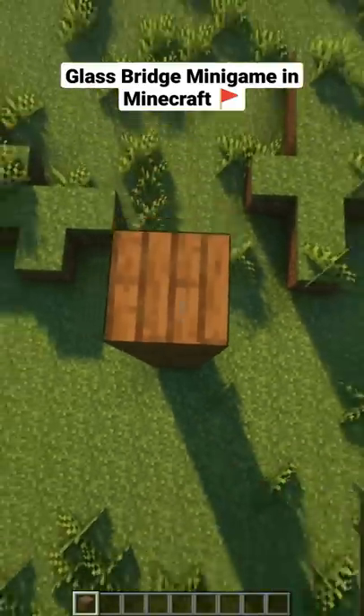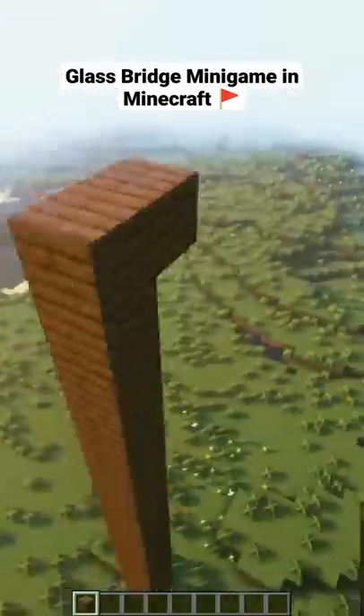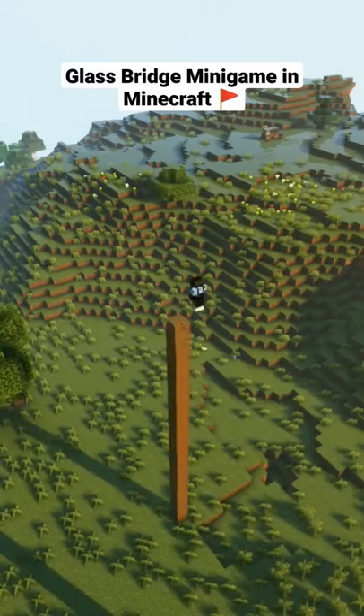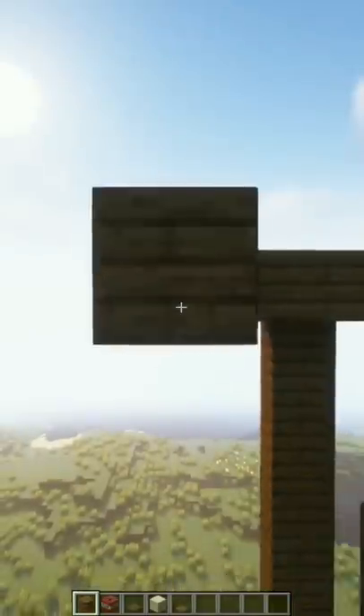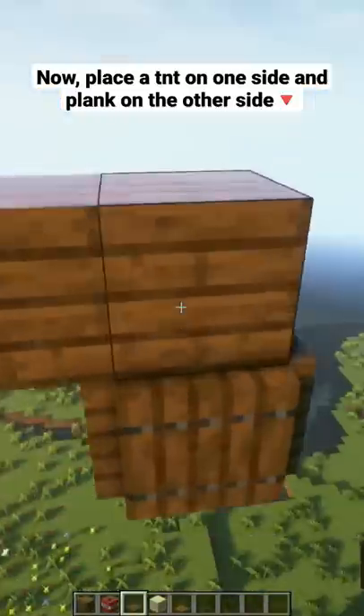Glass Bridge Mini Game in Minecraft. Place ladders here. Now place a TNT on one side and a plank on the other side.